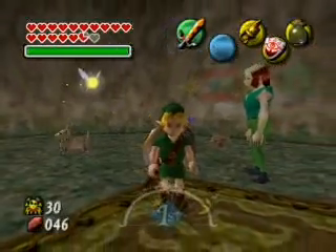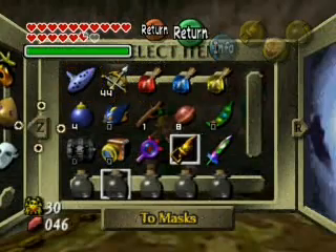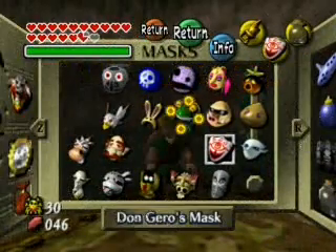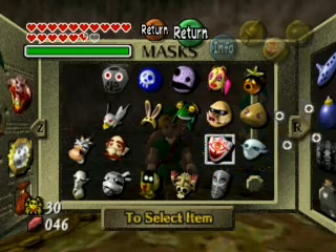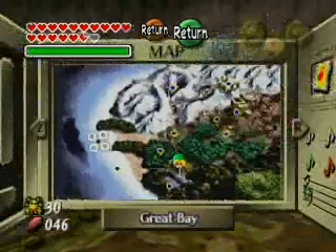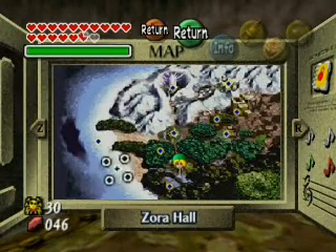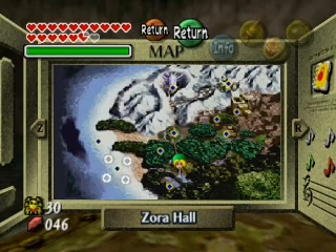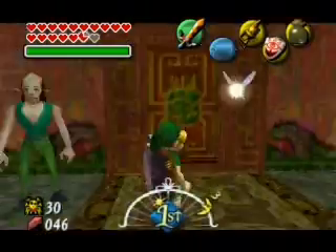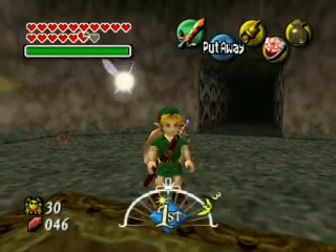Anyway guys, I'm going to end the video here and continue on the next episode. In the next video I'm going to read that Gossip Stone and see what it says, because I've never read that one before and I'm curious. I'll start off the video in that room. But we're also going to go to the Zora Hall and do the guitarist thing with the Indigos band. Anyway, until then, take care everybody — this is NDM saying thanks for watching, goodbye!